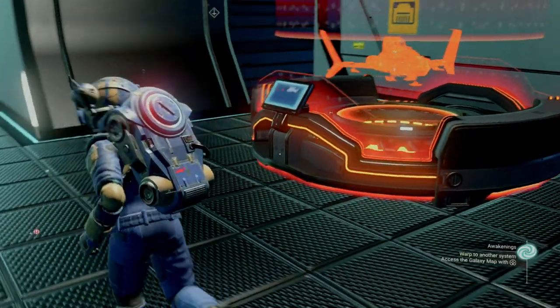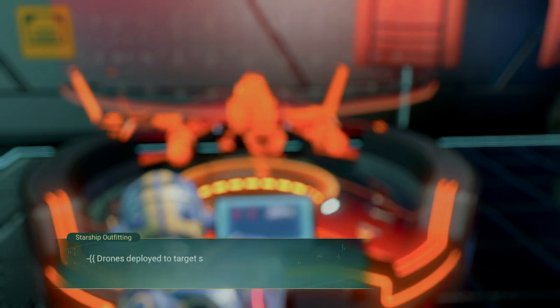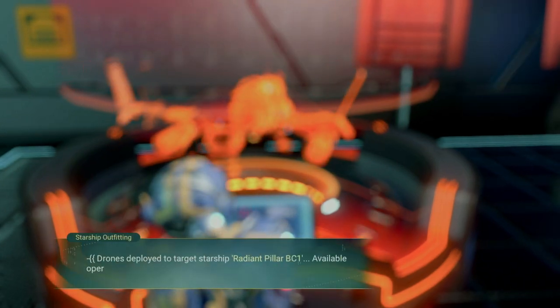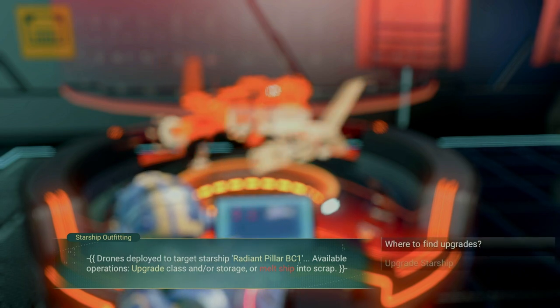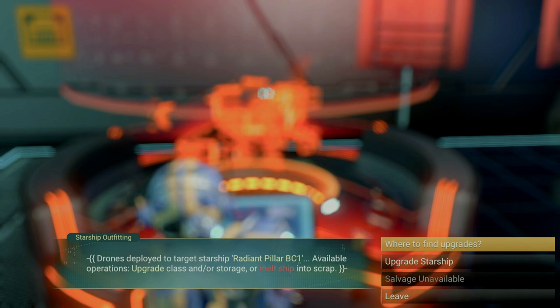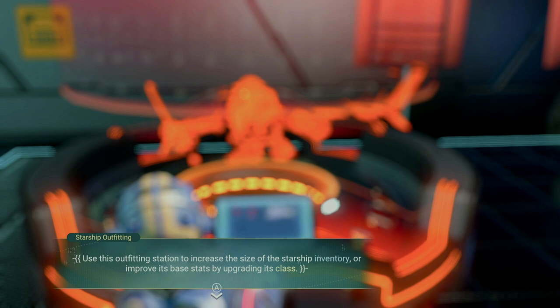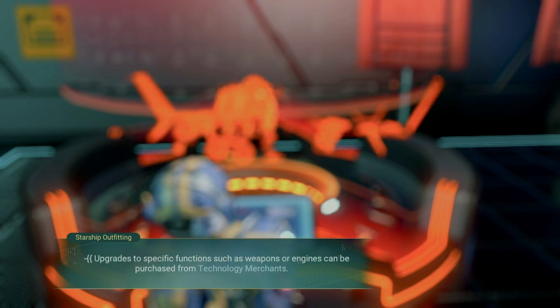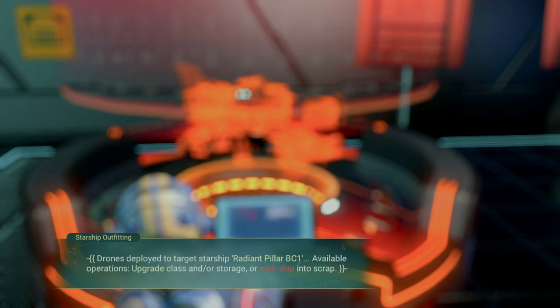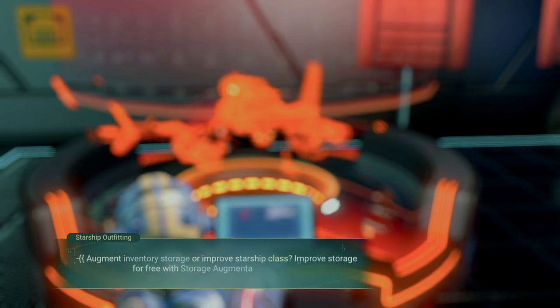Just to the left of the appearance modifier is the starship outfitting machine. Here you can add inventory slots to your ship with units, or if you've come across storage augmentation, you can apply it here as well. Similar to the multi-tool, if you have 10,000 nanites you can upgrade the class of your ship. When you get to having multiple ships, you get the option to scrap your current one — once you do this, you get a variety of items that can be sold at the trade terminal, as well as some mods and in many cases storage augmentations.